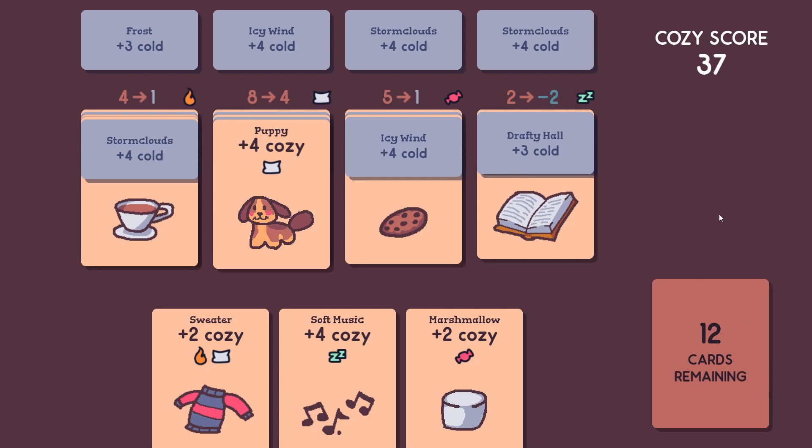So those are all the mechanics for Cozy Cards. Hope this tutorial was helpful for you. The seed for the game is set to the same seed for everyone, so you can compare your scores with your friends and see if you can figure out a strategy to maximize your score. Thanks so much for watching, and I will talk to you later.